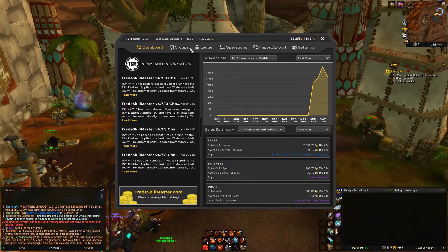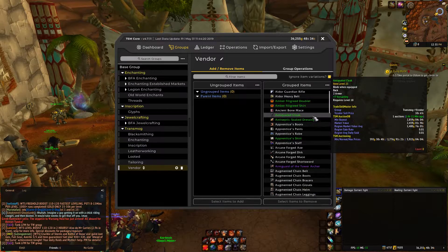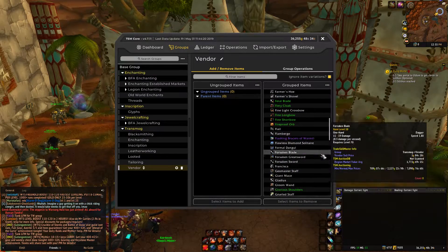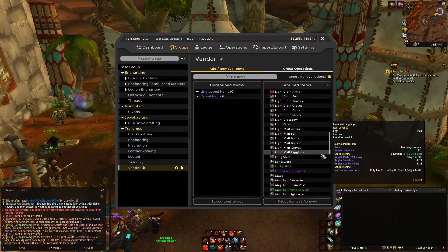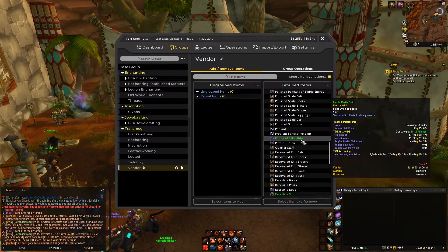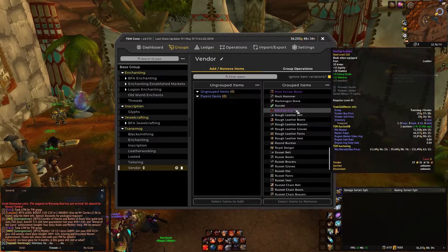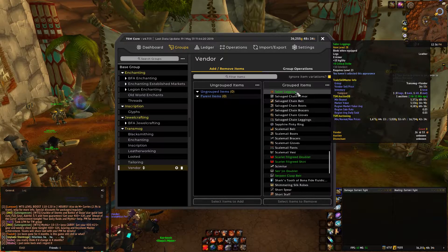Those aren't the only transmog vendors in the game. You can go to almost any vendor and they'll sell at least something. Even white items sell, and shirts sell really well too. White items sell and it's kind of weird, but if you're making gold, you can't really complain. You can see on screen now I've got a group in my TSM called 'Vendor' under transmog — this is all of the vendor items in the game that can be sold as transmog. I got this group from Insidious Arbitrage's Discord. He has a TSM channel, and I picked this string up from a guy that created a bunch of TSM groups, and this vendor group was one of them.